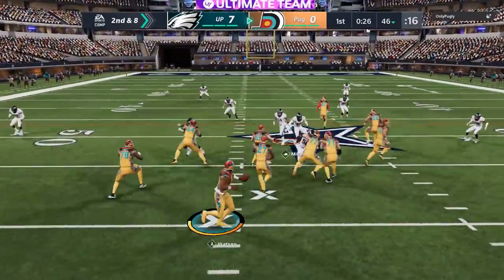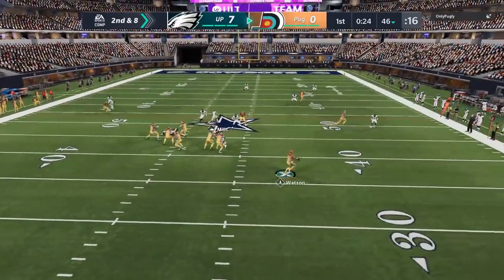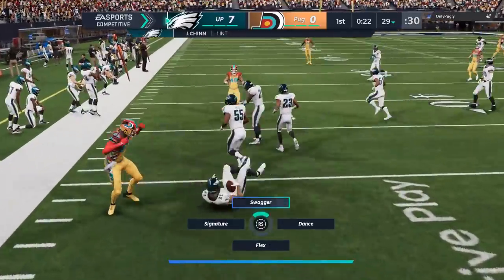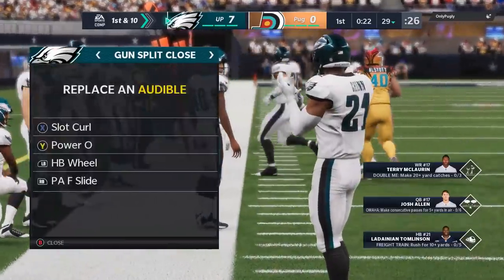He's down 7-0. So even though he's been running the ball a little bit, I'd rather him throw against this pass defense. Next play, force it up — we're going to get a lot of interceptions in this gameplay, as you can see right here. He just throws it right to my man, Taylor Mays.